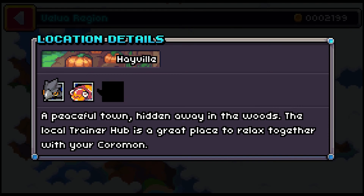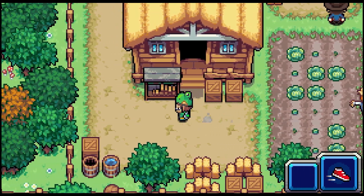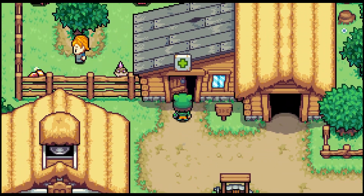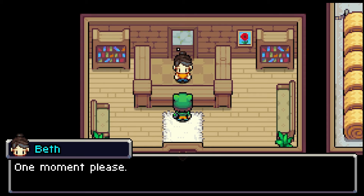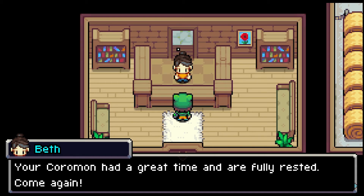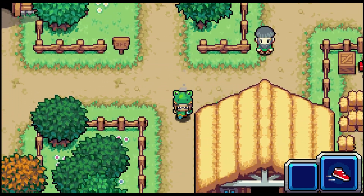Since we're in a new area, that means we can actually get another Coromon for our team. I'm pretty sure... I don't know, does the bee count as an encounter? For now I'm just going to say no. Now that my Coromon are healthy again, I'm just going to run into that patch of grass near the blacksmith and get a third addition to our team.